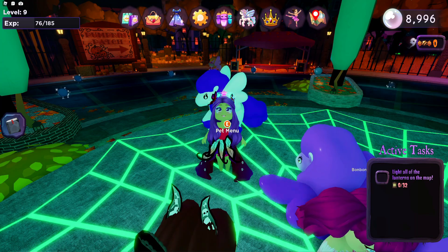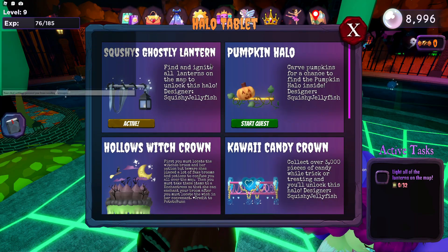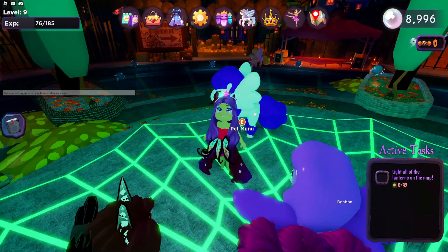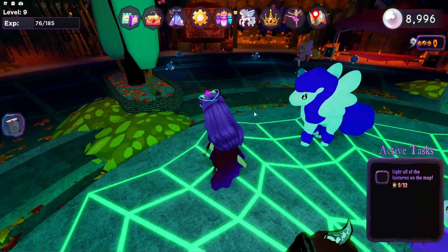Hey guys, welcome back to Virgis Funhouse. Now we are going to do the quest Squishy's Ghostly Lantern. And we're going to check all the locations for these lanterns for you so that you can do this quickly.